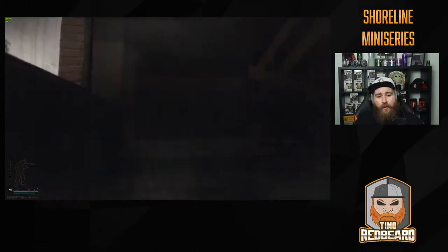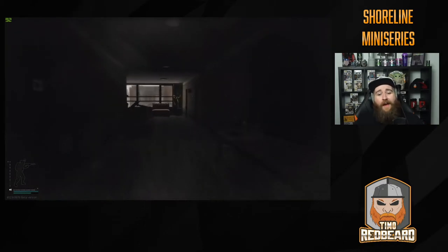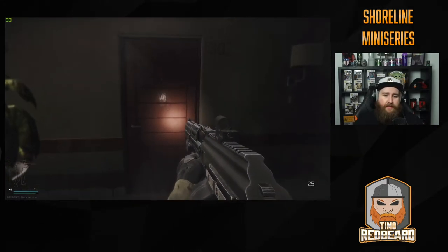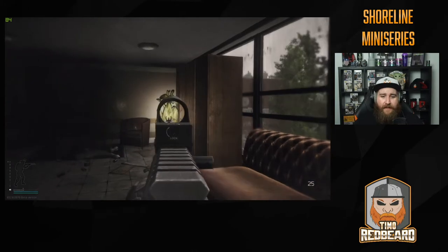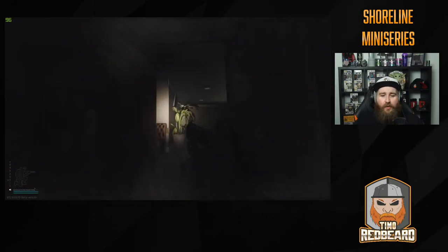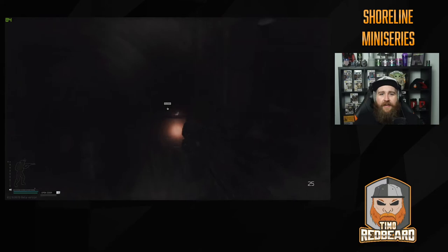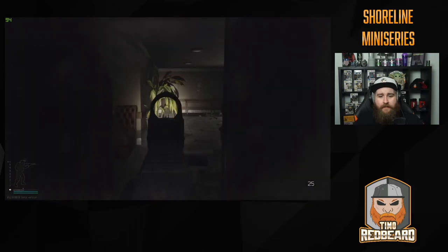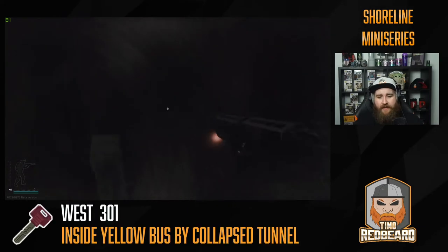From here I head all the way straight up to third floor. I always make sure I check this plant, this plant, and I open both of these doors. The reason is that people hide in these plants and hide in these rooms behind the door, waiting to hear you put the key in the 301 door — right here — and as soon as you put the key in, they open the door and kill you. So I check those rooms and the plants because people camp this room a hell of a lot.